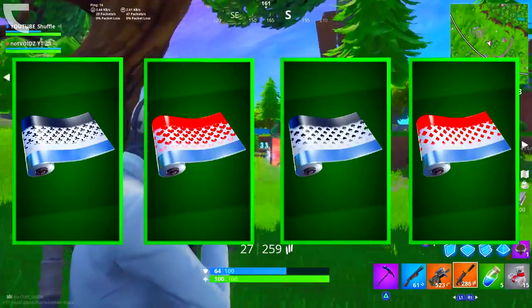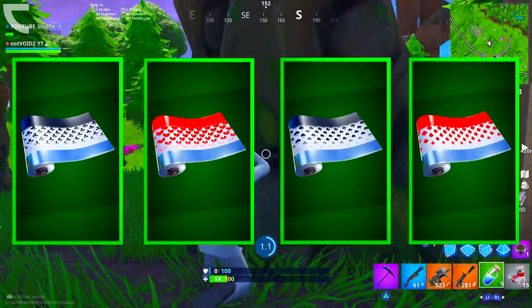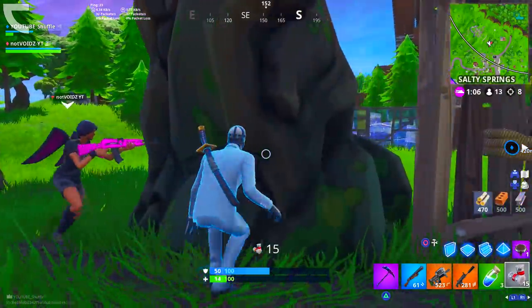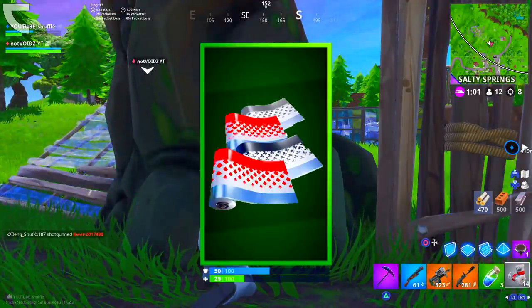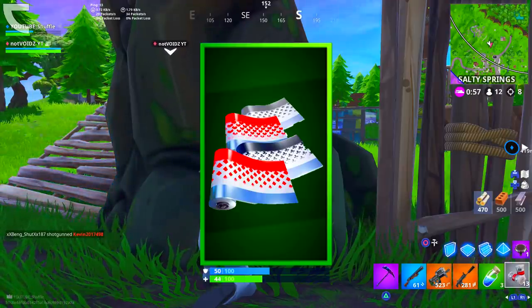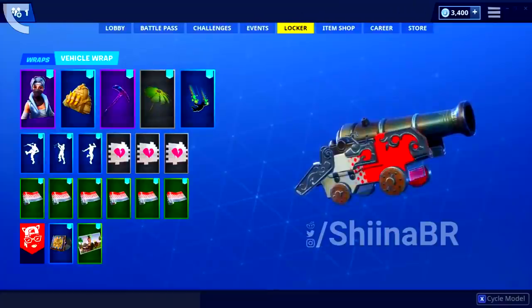One more item you're able to get is a wrap. This wrap actually has four variants, just like the Wildcard skin itself — it has Clubs, Hearts, Spades, and Diamonds. These four wraps are probably going to be part of a wrap bundle in the Item Shop, where you buy all four at once, probably for around 1,200 V-Bucks or so. Here's what they look like in the game on vehicles and on weapons.